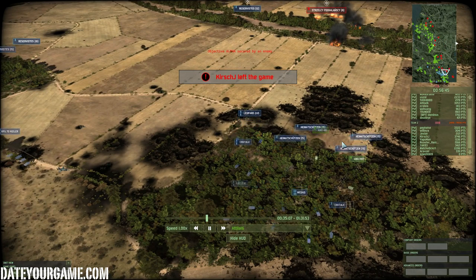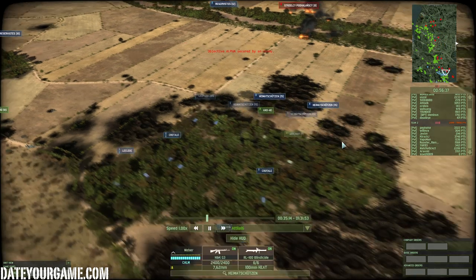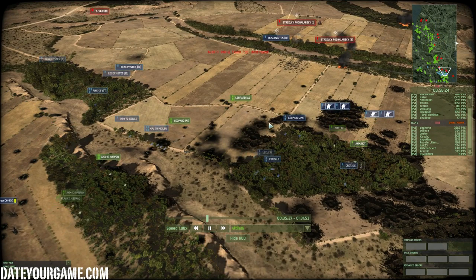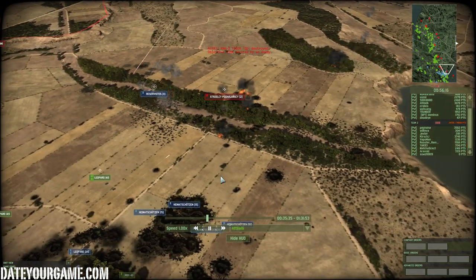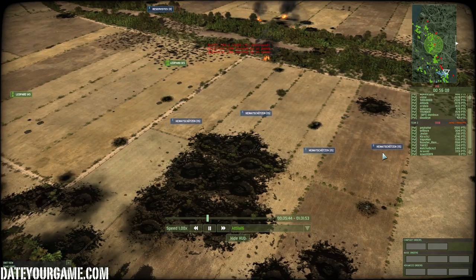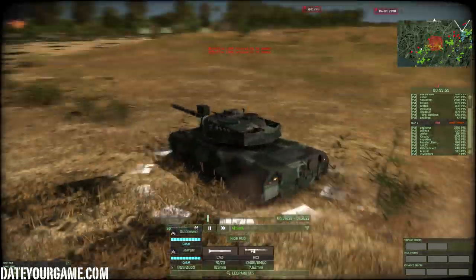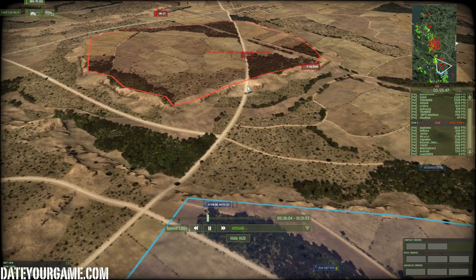This game is a lot about anticipating what the enemy will do, and in a 10 versus 10 whatever you do will likely be noticed. Some artillery is taking care of that. Somebody is shooting cluster bombs on my infantry — bad move. Now you can see my line of reservists moving in while I keep my Leopard and Leclerc in the back to support, while our ally is going strong with his Leopards. There seems to be some T-72M1 here, which are pretty strong.